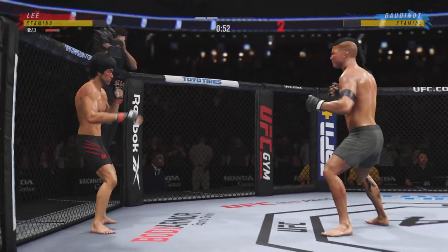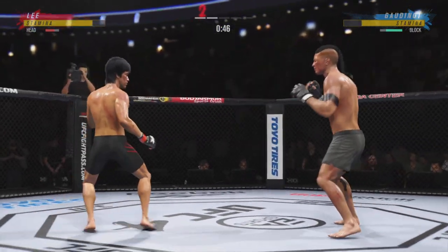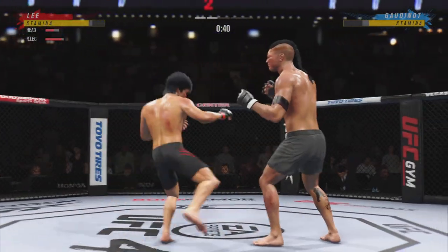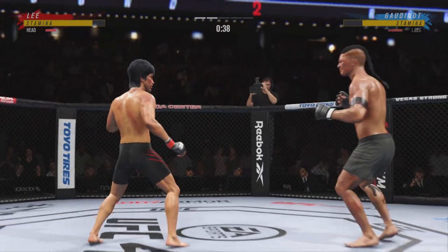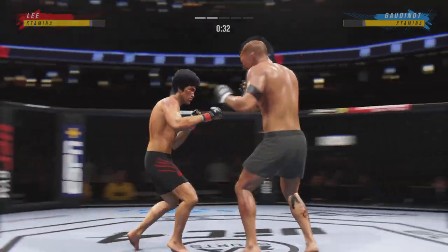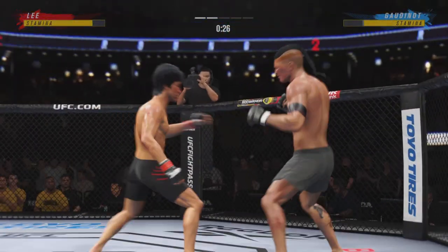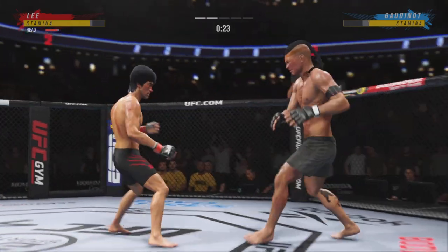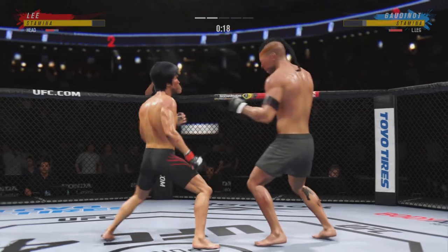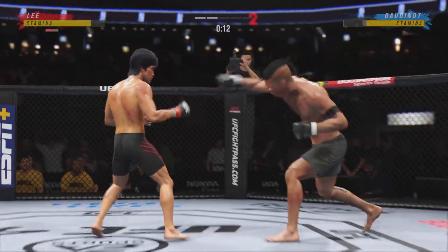Lee gets up but he looks dazed — he looks confused. Big left. He has landed a high volume of strikes in this round and really hasn't let up when it comes to his aggressiveness. The striking has been on point every step of the way. Careful not to gas out, but you gotta like the output here down the stretch. We talked about that reach advantage as you see him land the straight punch there. Great job using his length in that situation — way to hide that leg kick. Back to the feet.